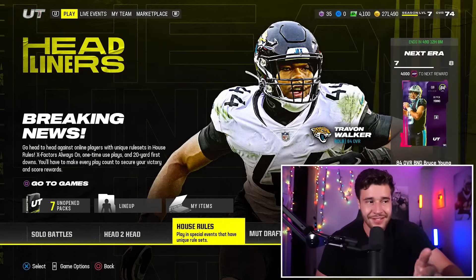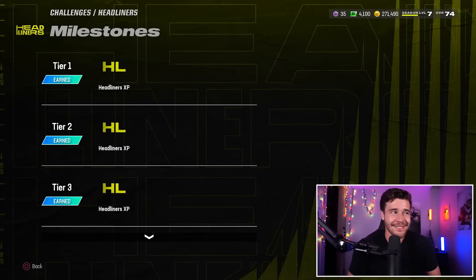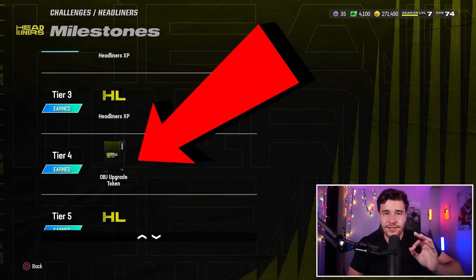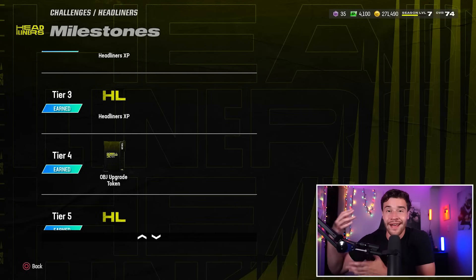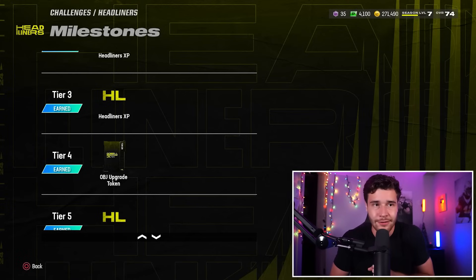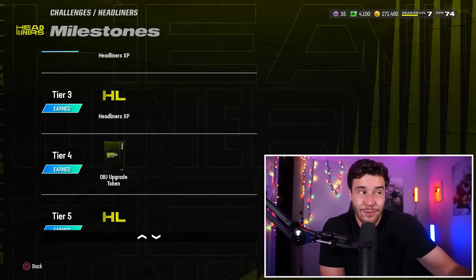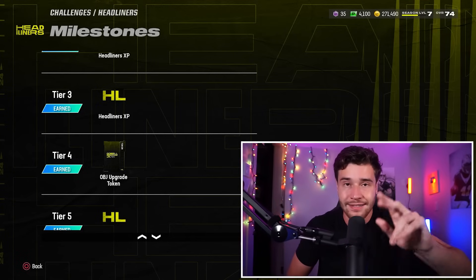On the topic of solo challenges, when we go to these solo challenges, there is actually a glitch in these solos. Located at tier number 4, you're supposed to get an OBJ upgrade token. We'll talk about that card a little bit later in this video, but this tier is glitched. Instead of giving this OBJ upgrade token, you actually get an additional 84 overall BND pack. So not only are you getting that one pack earned at level 4, but you also get that other pack available at tier number 4 of these solos. If you go through and play your solos and get to tier 4, you'll get that pack at tier 4 right here, and you'll also probably pick up enough headliner XP to get to level 4 in the field pass, meaning you'll get two packs absolutely free.